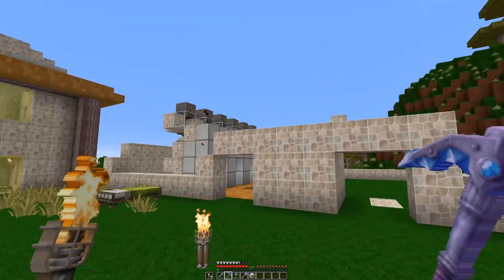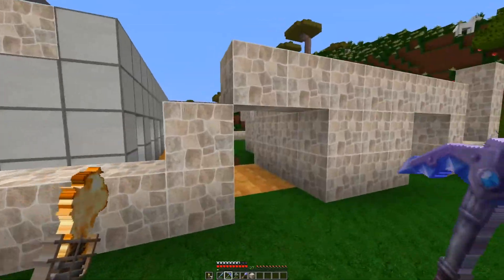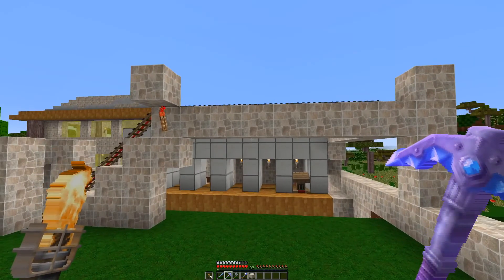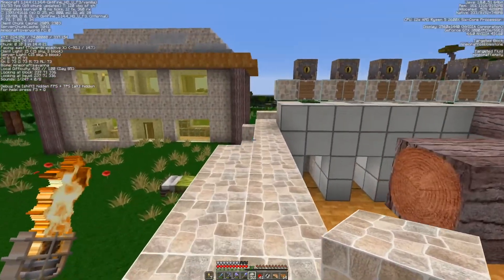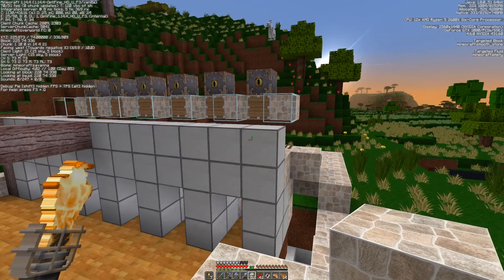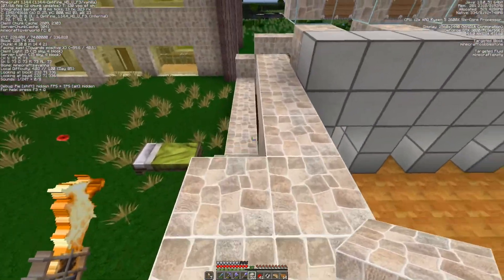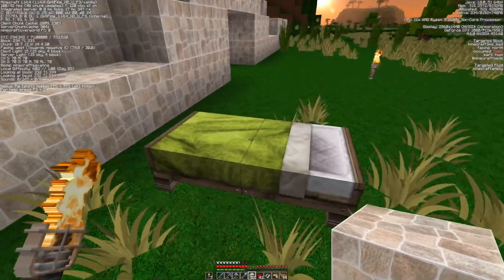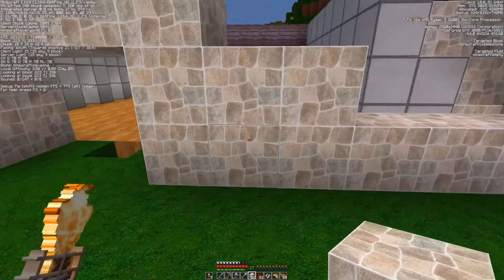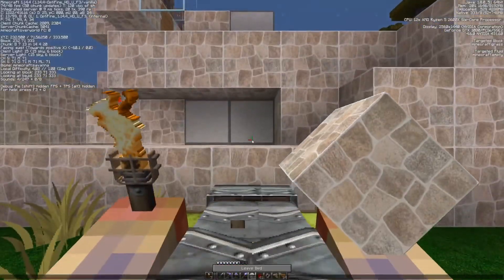I'm going to change the exterior of the building once I've got it up and these filled in, so I'm going to do some more resource gathering. I'll catch up with you in a little while. Alright, welcome back — we've got the majority of it done now. I've rerouted where the villagers come up. I'll just sleep through the night and we can take a look. I did plan on having two entrances either side, but instead we'll just have the one in the middle.